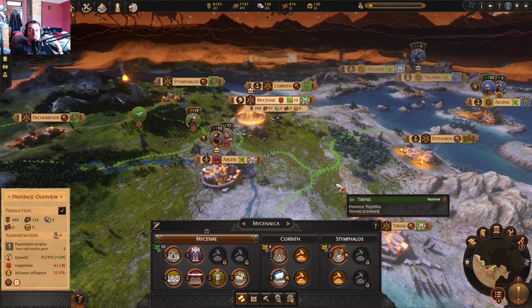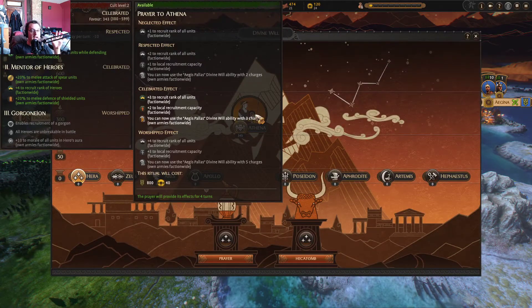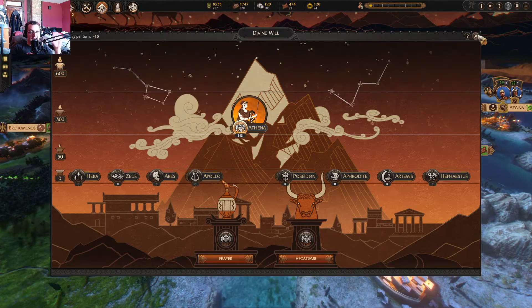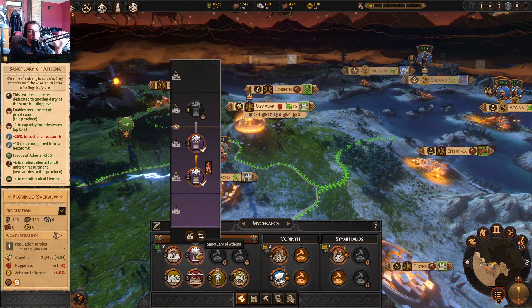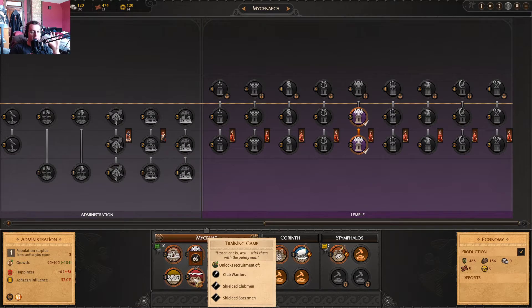And those aren't even the best they're going to get. The way I really like to build Agamemnon is I pump up that Athena. She gives 20% morale for spear units, 20% melee attack for spear units, and 20% melee defense for shielded units — so that's all going to affect our spearmen. If you build her Temple, she gives plus 6 melee defense for all units on recruitment, and that's permanent.